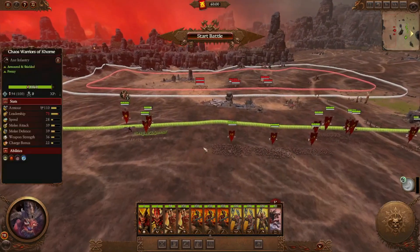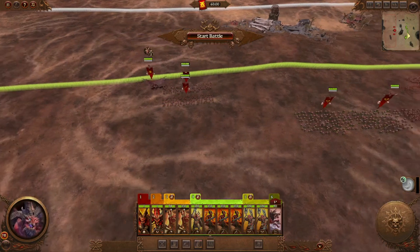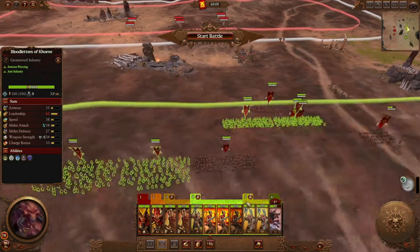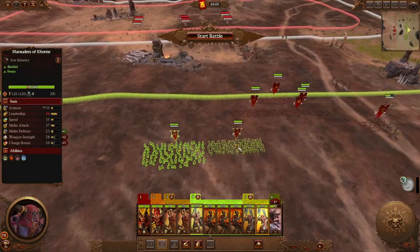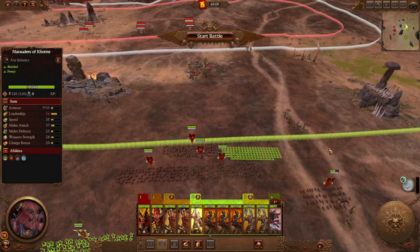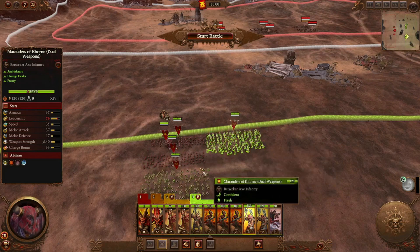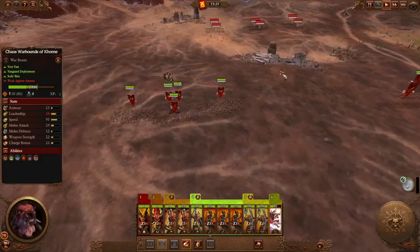We're going to do pretty much the same tactic as before but now with more units. One group goes on one side, one group on the other. We'll put one Warriors unit on each side, two Marauders on each side, and leave the dogs behind since they need to heal. We're setting up with Scarbrand flanking, Chaos Warriors tanking, and the Bloodletters on the outside to attack.